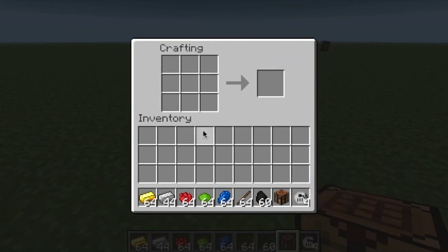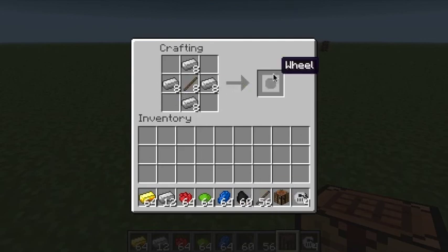Next we need two wheels for each bike, so that's eight in total. I probably don't have enough iron here, but we'll use sticks in the middle. That'll get us eight wheels.